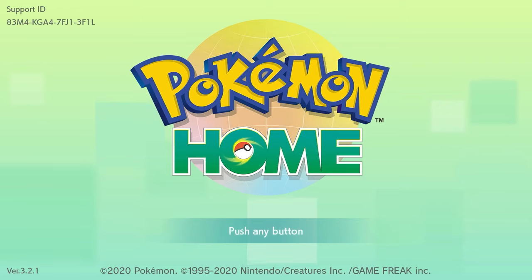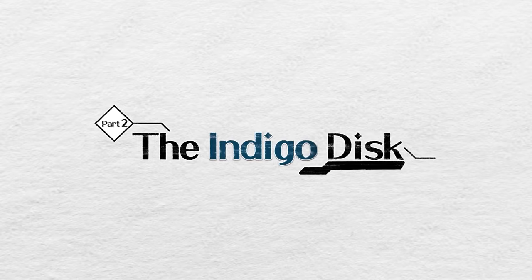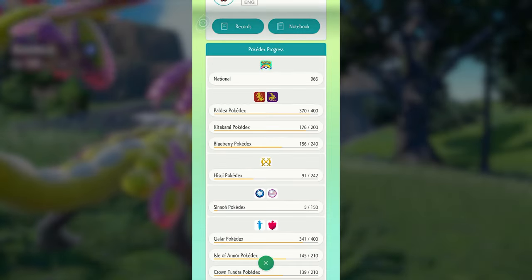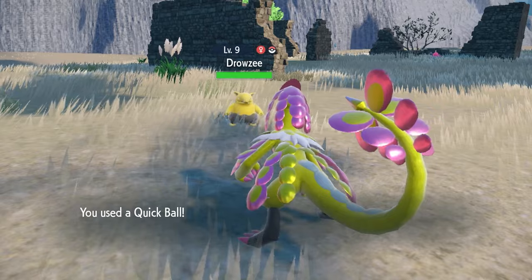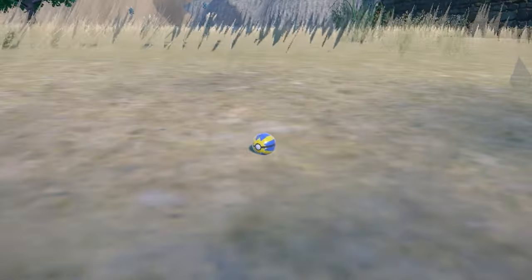With this brand new mystery gift event we now have access to this shiny mythical Pokemon, but there are a few things you're going to need. You'll need Pokemon Home on your Switch, the mobile version of Pokemon Home, a copy of Scarlet or Violet, and the DLC packs — the Teal Mask and the Blueberry Academy. You need to complete those three Pokedexes, and not just in-game — you need to complete them in Pokemon Home by transferring those Pokemon caught in Scarlet and Violet and the DLCs into Pokemon Home.